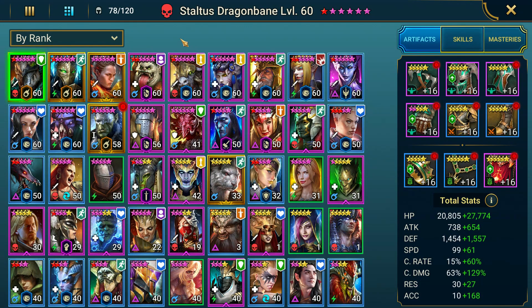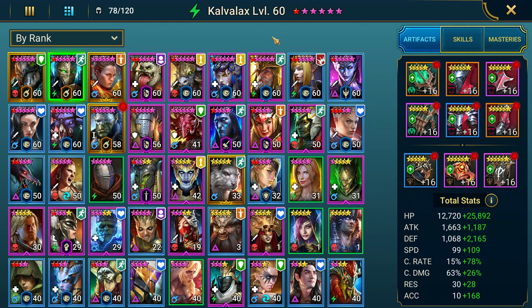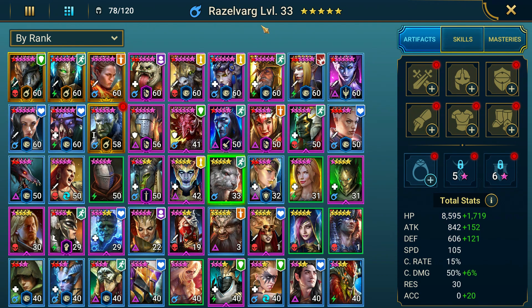Here we are over on the free-to-play 2023 account — this is the account we started earlier this year. It's been a while since we took a look at this account, so I should update you guys. You can see we've been able to get a couple more six-star champions. We've got our clan boss team pretty much three-keying nightmare now. The biggest addition we really got was Calvlax — I pulled him on the last 2x ancients. Cool champion I've never actually had on any of my accounts.